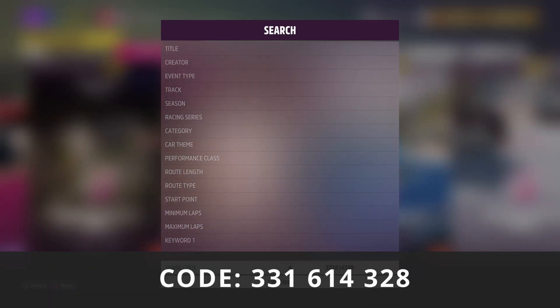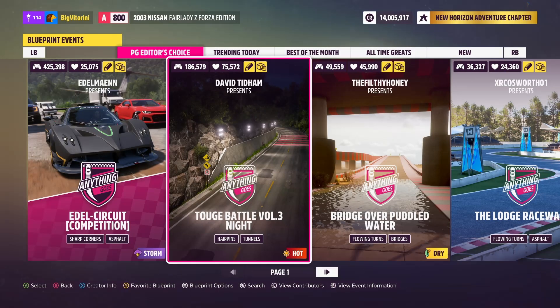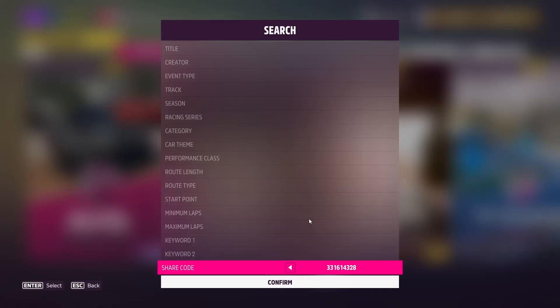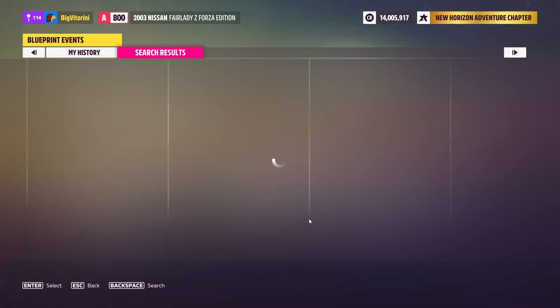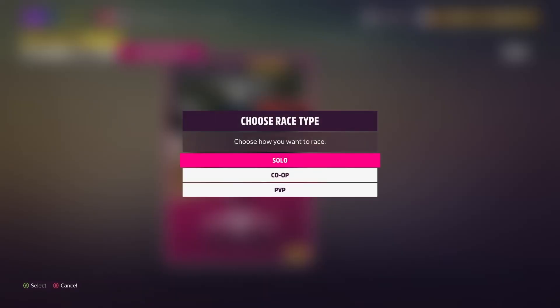The code should pop up — this is the code on screen. If it doesn't, just try again and make sure you have the right numbers. Once you put in the code it will pop up with the event. Just double-check, hit confirm, and you get the event. It's called Ultimate Money and XP Farm Race.